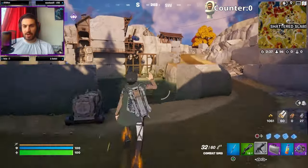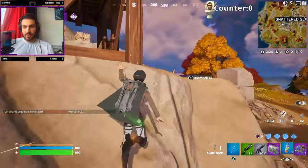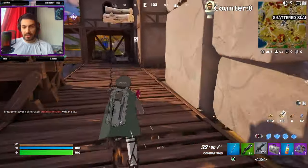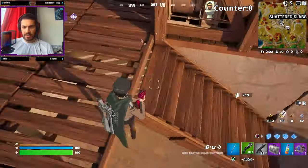Let's start looking for some toilets. We've got guns, we've got our health, we are chilling. We've also got a slap juice any time we need to sprint a bit more. We need to find buildings — we're not gonna find any toilets out in the open. I think I hear someone in here. There's probably a toilet in this building, so let's see if we can clear the area.